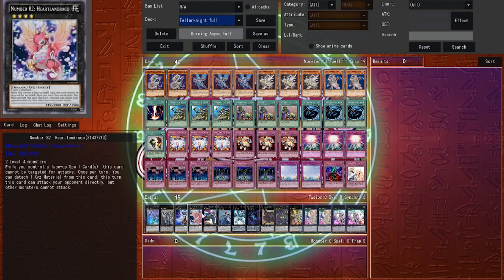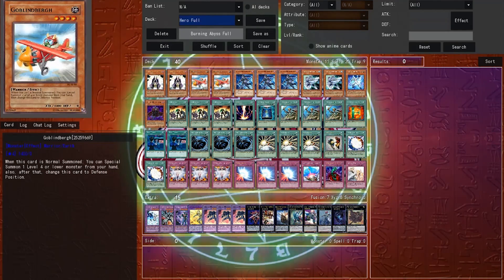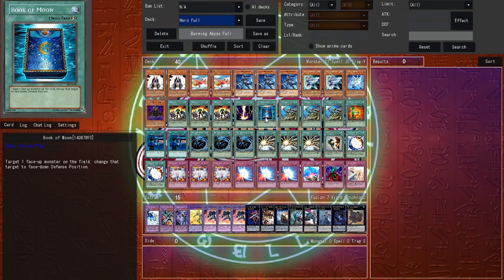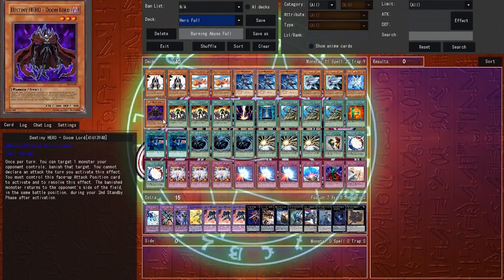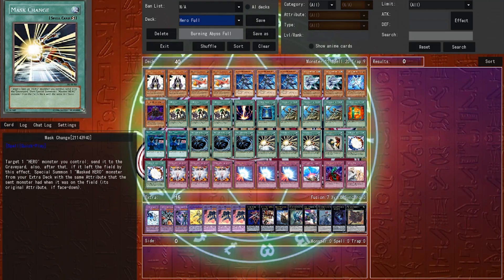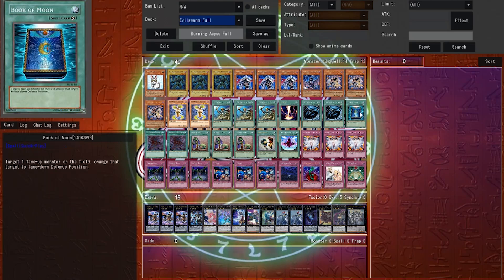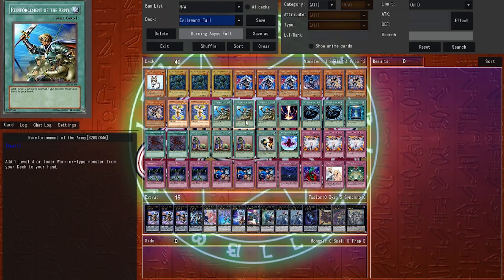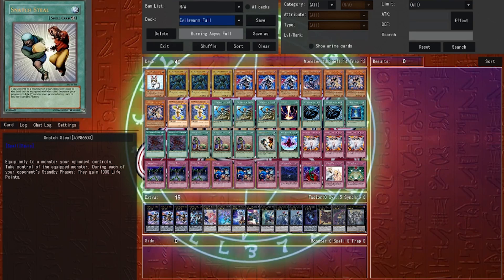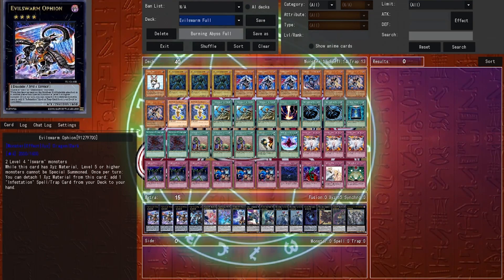Those are the main 5 decks of the format, but I want to bring up a couple more, starting with Heroes. Heroes are powerful in this format because of one card: Darklaw. Darklaw is a one-sided Macro Cosmos that the deck makes with ease off of Shadow Mist. Darklaw also banishes cards from your opponent's hand, which was really good against Necroz when they would search. Then there's Evilswarm. This deck made its reappearance in Duelist Alliance and Necroz formats, simply because of Evilswarm Ophion being able to keep Necroz and Shadals at bay, but also by playing a brutal trap lineup. This deck just seems to be an eternal anti-meta option simply because of Ophion.